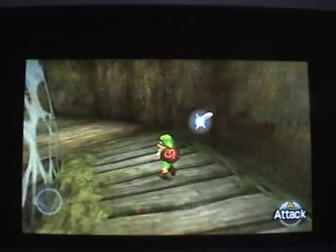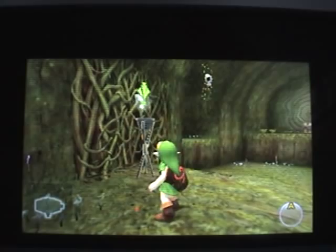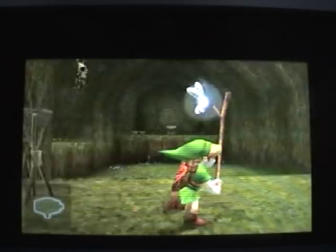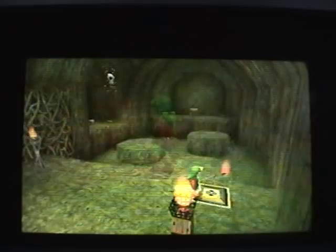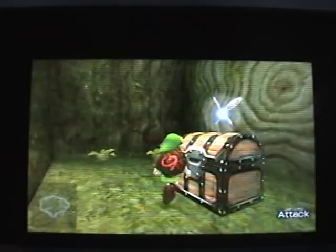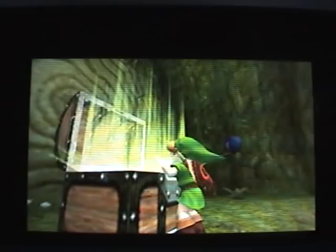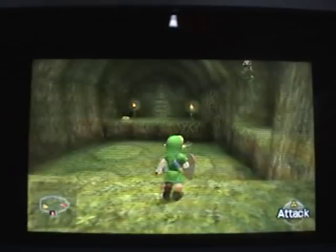Enter the door and you'll see a torch. You're going to need a Deku Stick to light it up — that only opens the door. For all the other things in the room, hit the button and jump on the platforms. If you don't have any Deku Sticks, kill the Deku Baba for some. Here's the compass — it'll tell you what treasure chests are in the room. There's also a treasure chest by the Fairy Slingshot which you can use for a recovery heart.